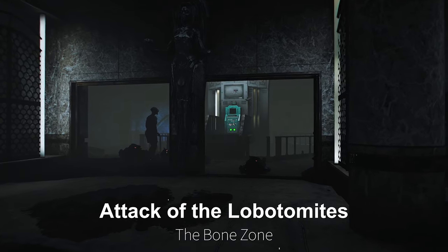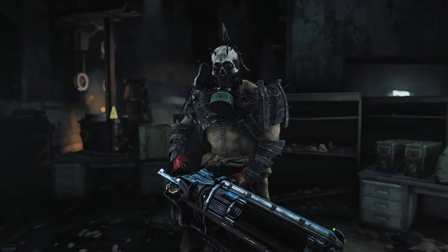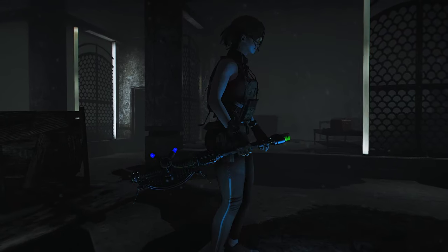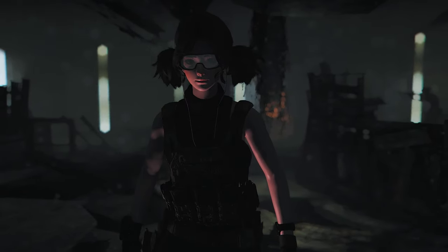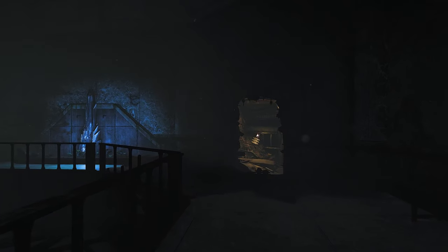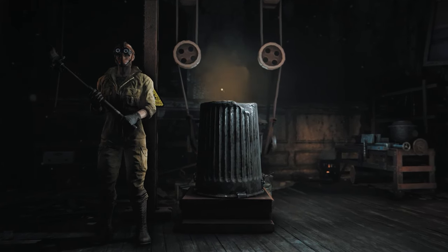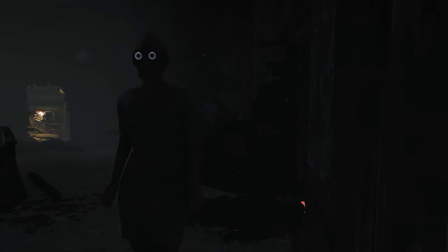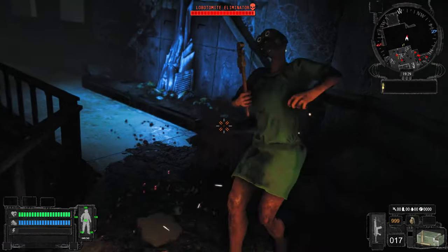First up is Attack of the Lobotomites. This mod features a massive dungeon for exploration, four unique hard bosses and their minions, and the opportunity to assemble powerful weapons like the Proton Axe or the Incendiary Cosmic Knife by collecting unique components. You can also befriend a strange new merchant and take them back to your settlement. The quest has three possible endings, each taking about an hour to complete. It includes voice acting and introduces custom voice actors with unique behaviors and ambush mechanics.